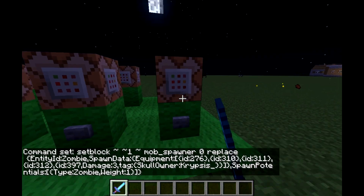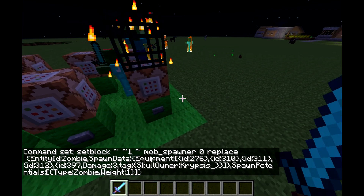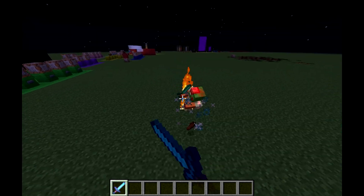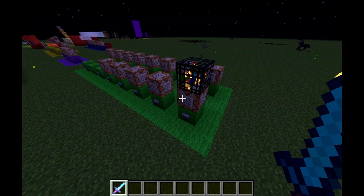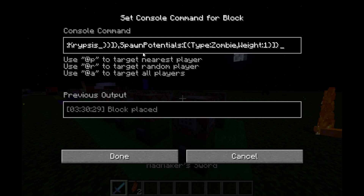So after type: zombie, we've got weight: 1. That will summon zombies, and then afterwards it'll summon geared zombies, and then just a plain zombie. It should just be summoning a plain zombie next. See, just zombies now. And that's because the spawn potentials, after the first mob is spawned, overwrite the data that you've already put in.